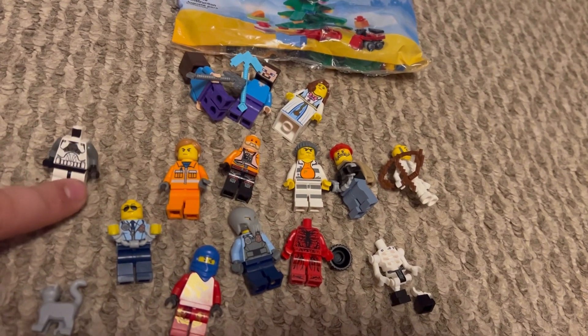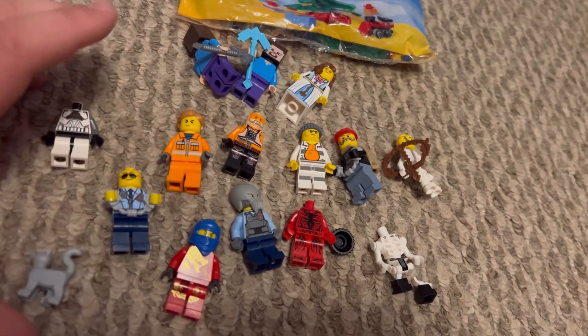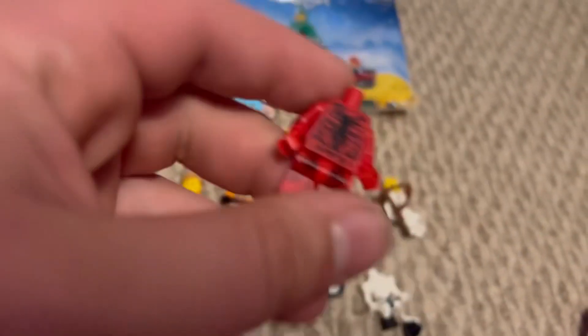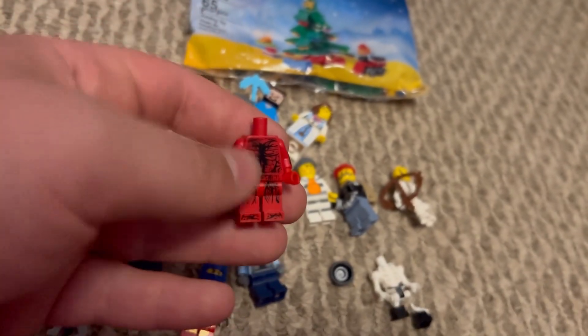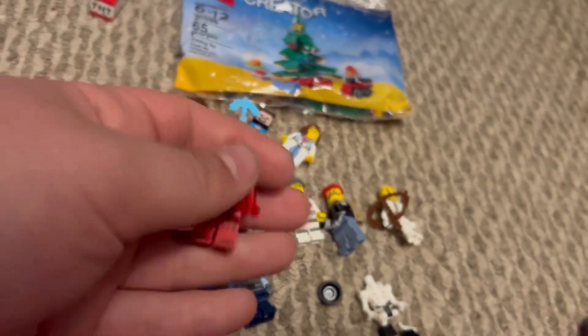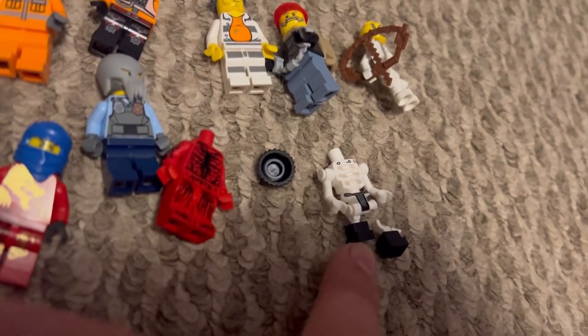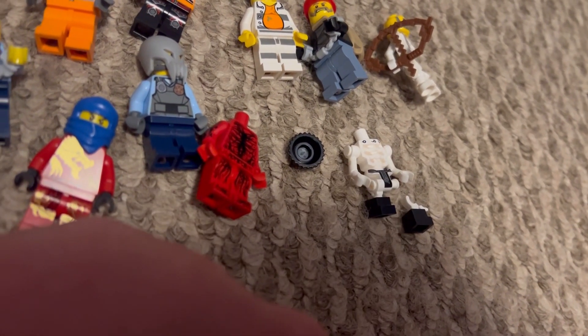We have a basically almost complete clone trooper — hopefully can end up getting the helmet off BrickLink or something. An almost complete Carnage — I don't have one, well I might, but either way I wish it had the head, but the body's still okay. And most of a Ninjago skeleton — the leg is broken, missing the head, but can fix that up pretty easily.